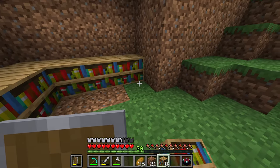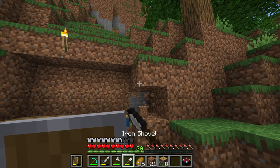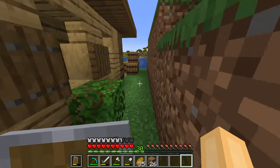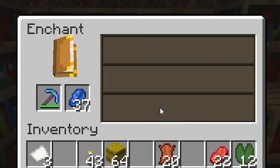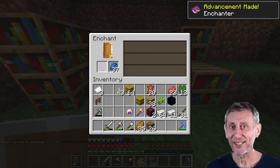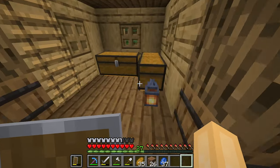Let's go ahead and place all of these - I am very bad at this as you can tell. Level 28 - of course, I forgot you need one more. All right, I think I do have enough. We're gonna get Unbreaking, hopefully Efficiency 4 as well. We got Fortune 2 - that's actually a very good pickaxe. It's not quite what I wanted but we can't be picky.